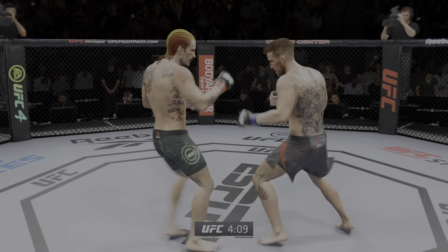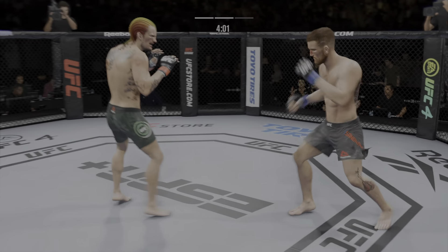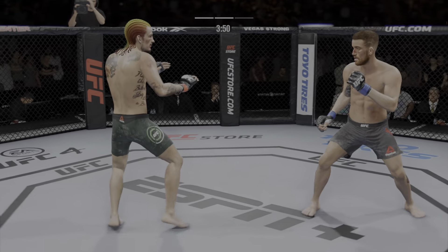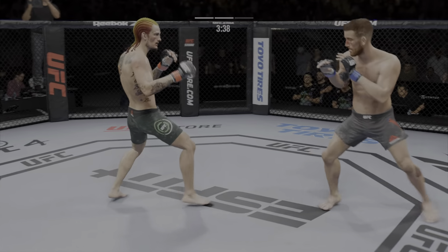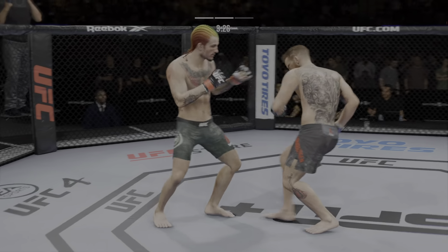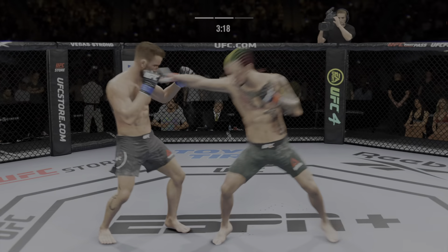Huge head kick. Big knee there. Look at him chopping the wood — chop the wood with those leg kicks. Straight punch lands. He buckled him there with a beautiful shot to the body. Huge head kick. He's got it — now goes in and secures the takedown.